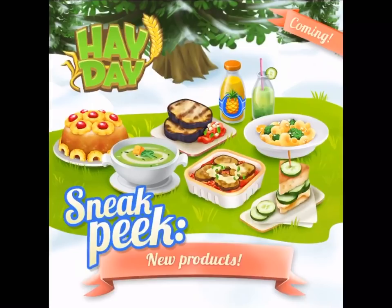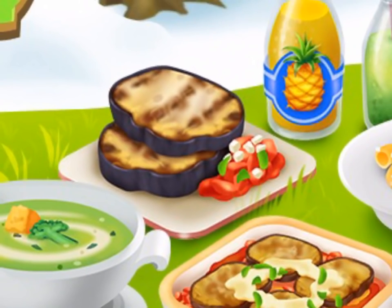The first thing we have is the Grilled Eggplant, which happens to be this thing right here, and it's unlocked at level 90, which happens to be the same level that you unlock the eggplant. So that's that one right there.